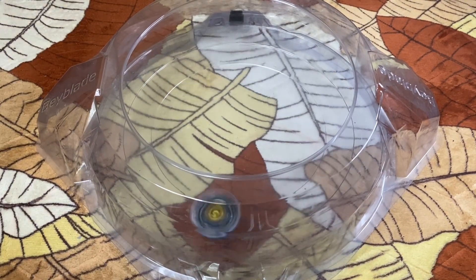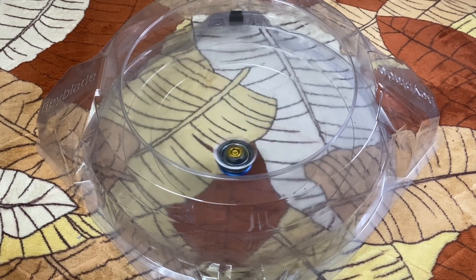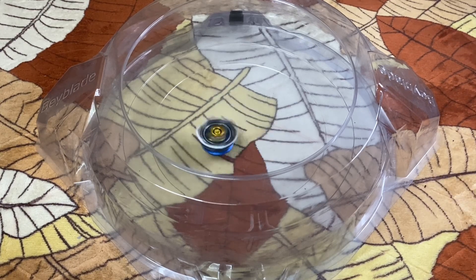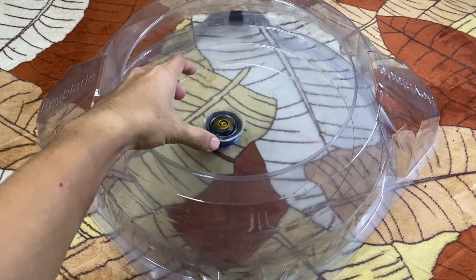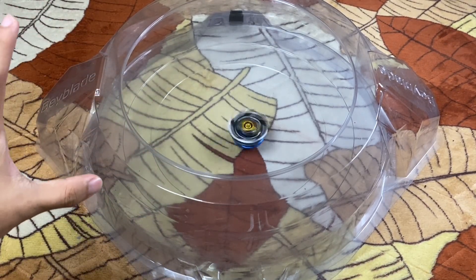Kita test spin dulu, macam mana pergerakan High Charge Dash di dalam DB stadium. 3, 2, 1 - shoot! Wow, agak terlompat sikit - wow, boleh tahan. Charge punya gang memang sesuai dalam DB stadium sebab dia ada tip, so dia tak flat, dia tak menggila. Dia just duduk dekat tepi kemudian pergi ke tengah - memang sesuai sangat untuk attacking driver dalam DB stadium. Warna putih dia punya sayap nampak cantik, karma dari sini wow, sangat cantik!